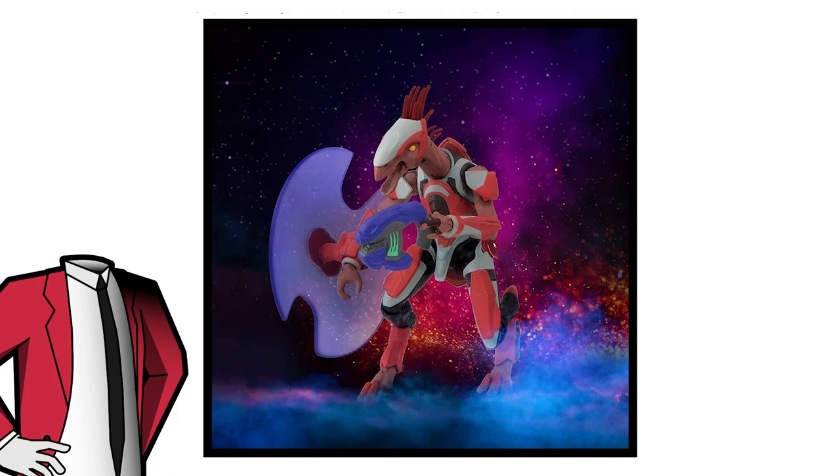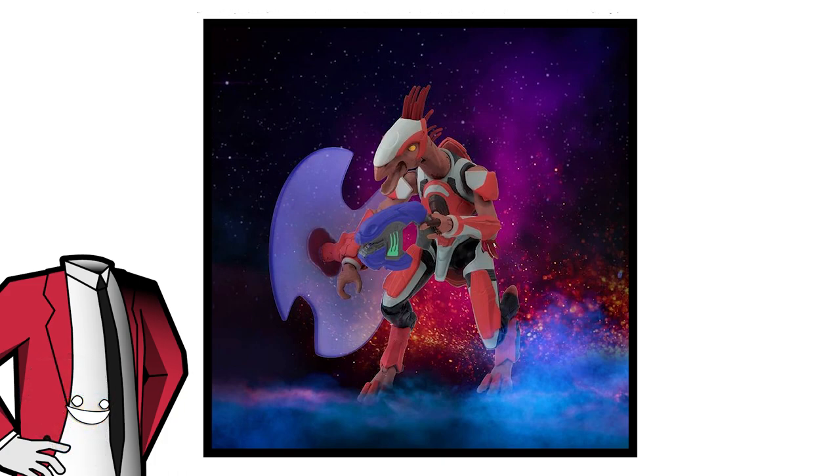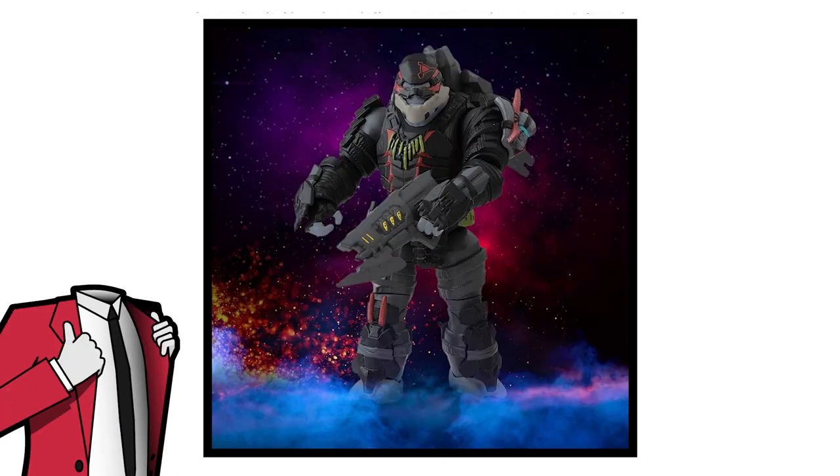Moving on, this appears to be a Jackal Freebooter, and this one is my favorite of the wave. The shield is looking great, however the energy pistol looks rather chunky — it sort of looks like the one included in the Spartan Collection line, which was made for six-inch figures. Hopefully it'll scale down a bit on release. Regardless, the design is stunning. It's also great seeing classic designs back, and I hope the Elites and Jackals from Halo 4 and 5 remain in Halo Infinite, as they were subspecies and should still exist somewhere.